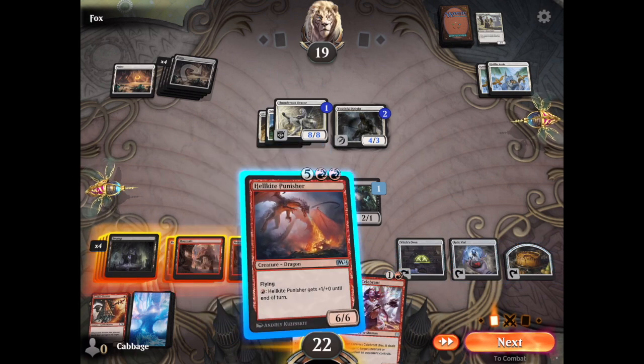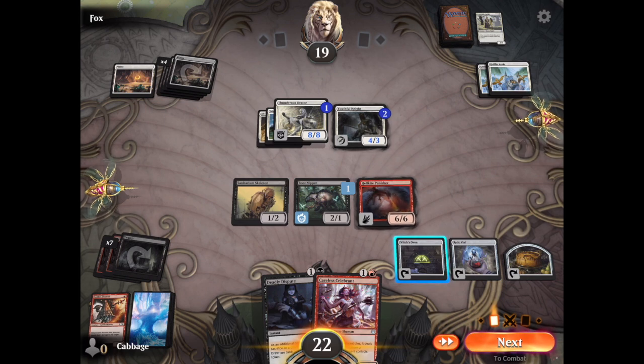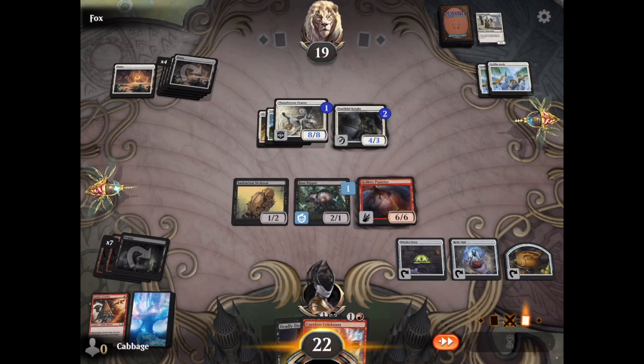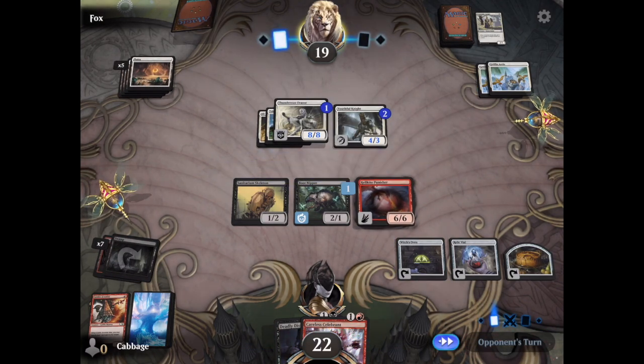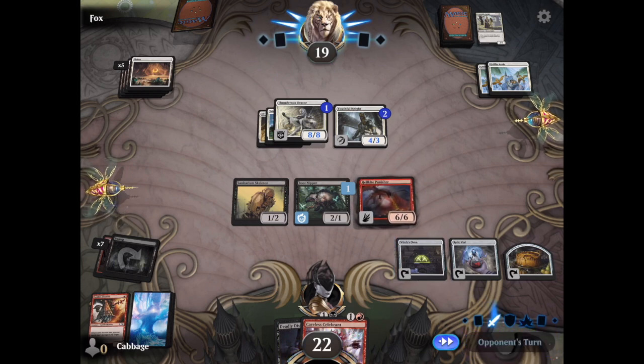We got 7 mana — I can now cast the Hellkite Punisher, so let's do that. That's a pretty big creature for a deck with no rares. I don't have any mana left, so I can't use the Relic Vial, but I can still use the Witch's Oven.